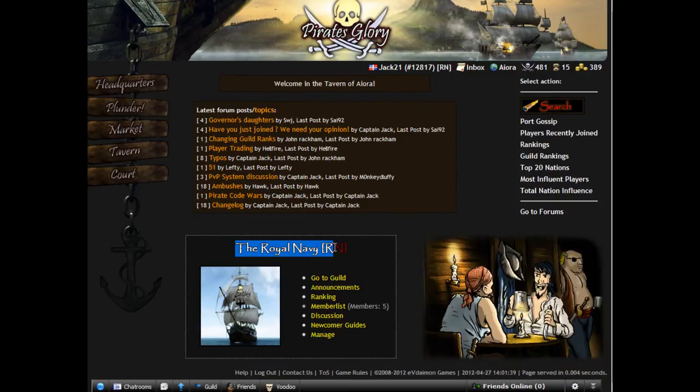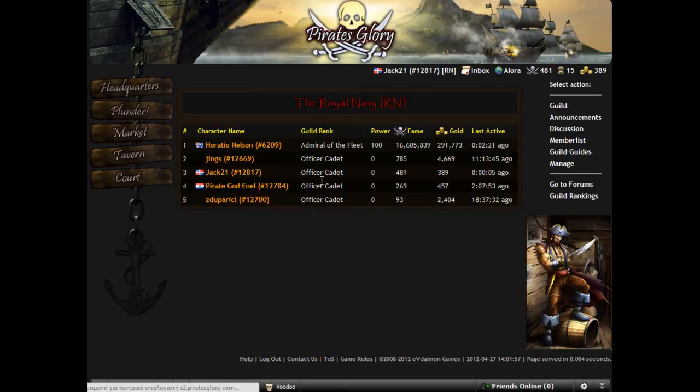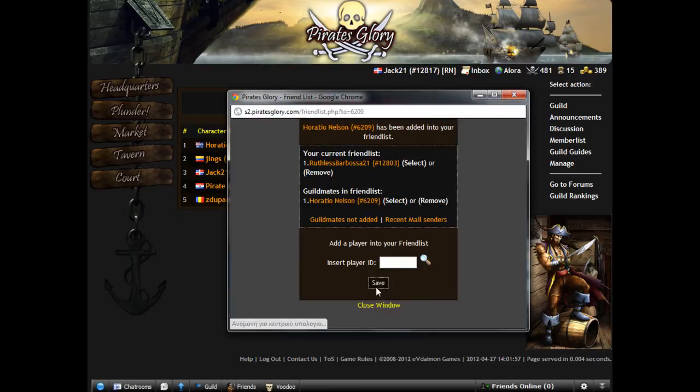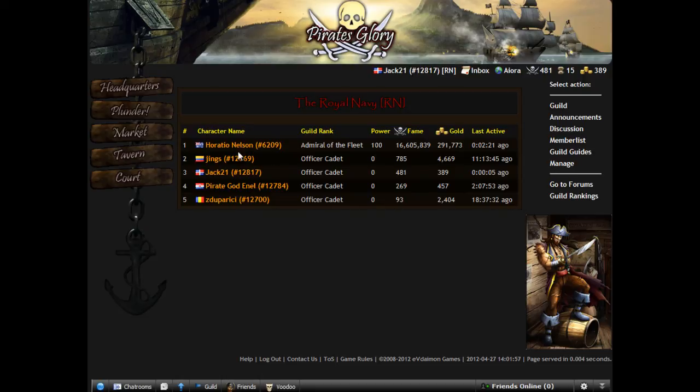Here is the guild screen. The Royal Navy now has five members. We can check the member list — one of the first things you can do is add them to your friend list. Let's add him.